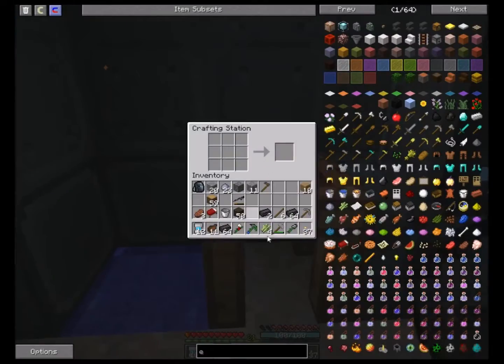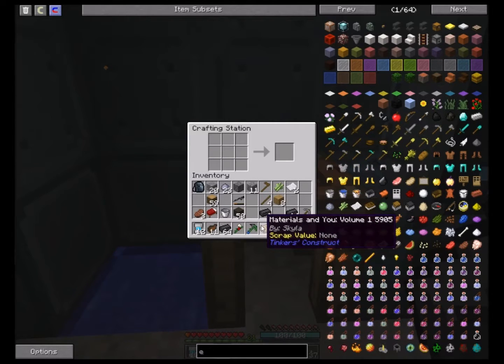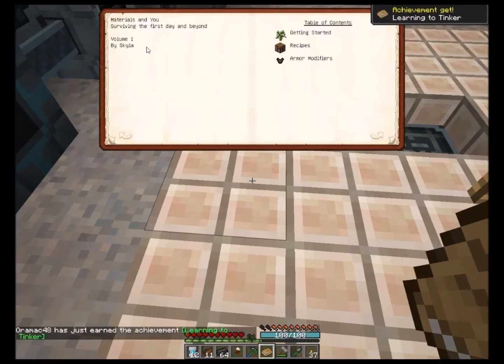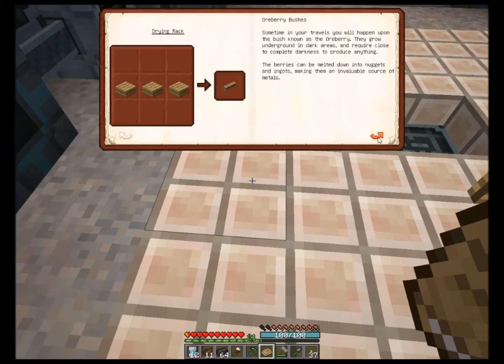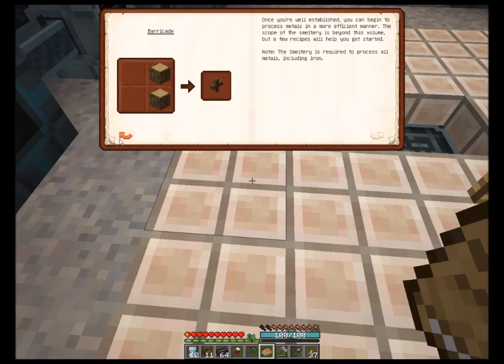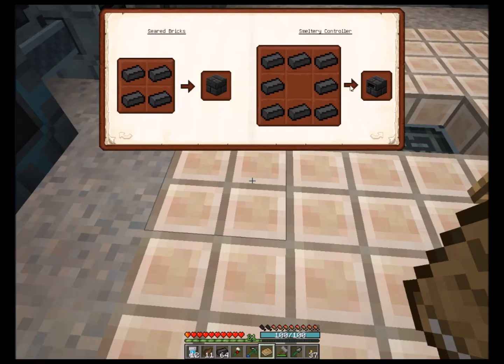So what I want to do is I got the sugar cane and I want to make paper. Then I gotta put my planks in like that, take two sticks, make a pattern, put the pattern in there with the paper and it gives me the Materials and You book. This is a book that tells you pretty much about Tinkers' Construct stuff. Materials and You - surviving the first day and beyond. It tells you how to make the patterns and everything for Tinkers' Construct. It tells you everything like how to make blockades and fences. Here's a seared brick - cook the grout, gives you a seared brick.